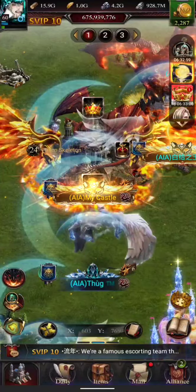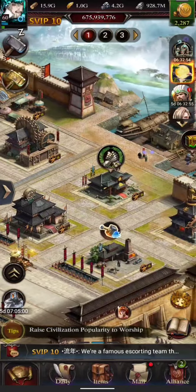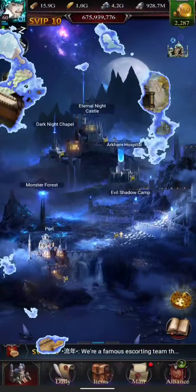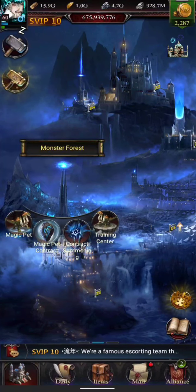Hey, what's up people, this is Zera from Kingdom 2097 and in this video we will talk about magic pets. This feature has been rolled out today — if you go to your Eternal Night City you can see this new building called Monster Forest. Clicking on it reveals four options: Magic Pet, Contracts, Summoning, and Training Center. We'll talk about each of them, the benefits of having these pets and how to get them.